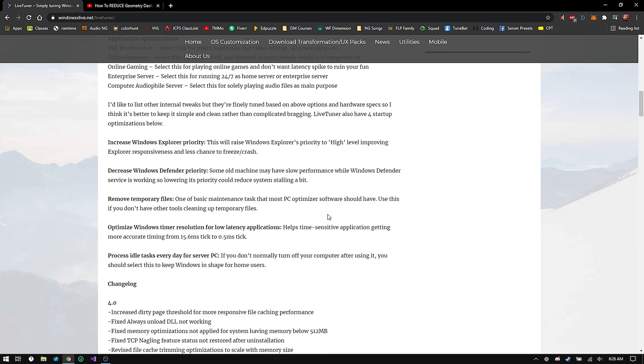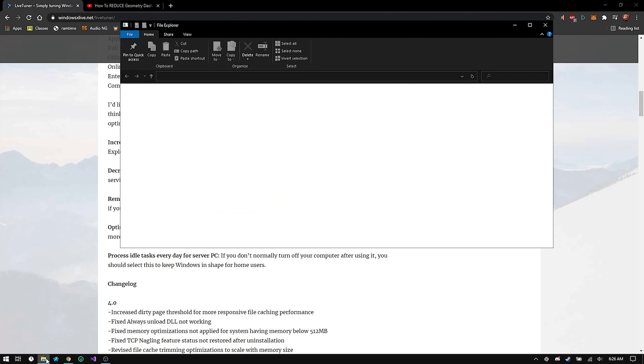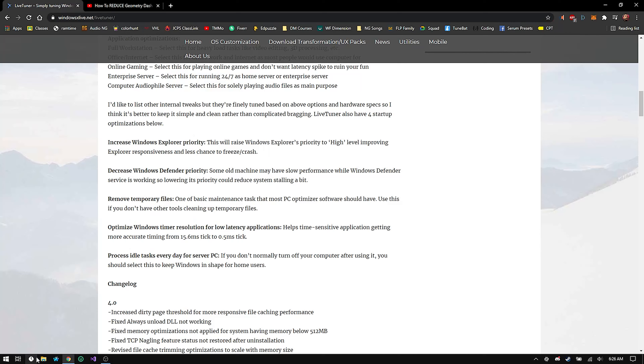With programs like Timer Resolution and Intelligent Standby List Cleaner you can set that to 0.5, but this tool permanently sets it to 0.5 as long as you have the program installed. Now if you don't have exactly 0.5 and instead have something like 0.498, that's a big problem — it can cause major stuttering in your games.